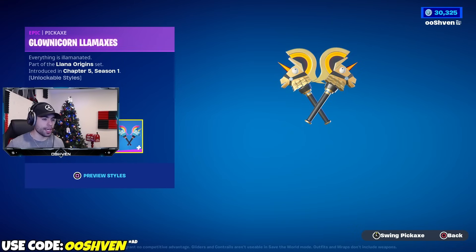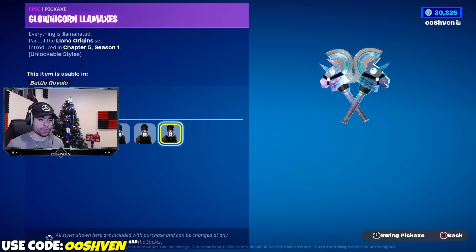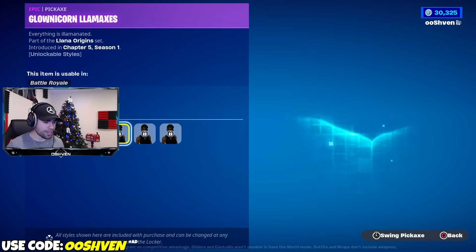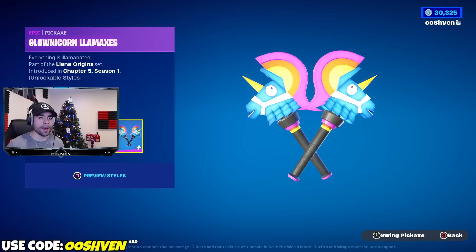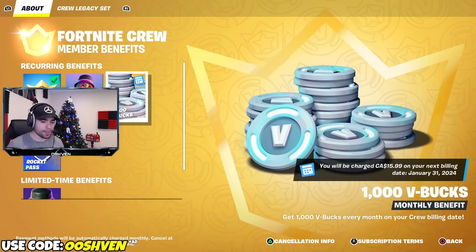Do you like it? Let me know in the comment section down below. In my opinion, it's super lit. Even the pickaxes have multiple different styles — we got the Galaxy style, a nice diamond blue style, and the golden style right here looks super, super clean. So if you're excited for that, be ready. And if you're still thinking about being a Fortnite Crew member, think about it hard because this is definitely worth it in my opinion.